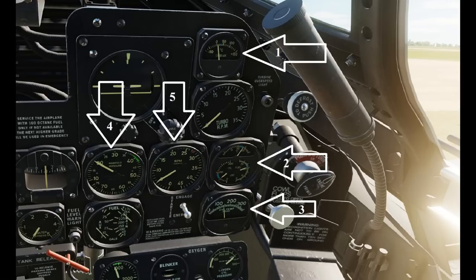This stuff is pretty important in the interest of keeping your Thunderbolt's engine alive. We'll start at position one - that's the carburetor air temperature gauge. If this gets too hot, that could lead to knock or engine failure. Now if it starts to rise, you can open up your intercooler shutters and/or reduce manifold pressure. The good news is that if you fly around with the intercooler shutters in neutral, they won't cause any significant decrease in aircraft performance, and this temperature will never overheat.